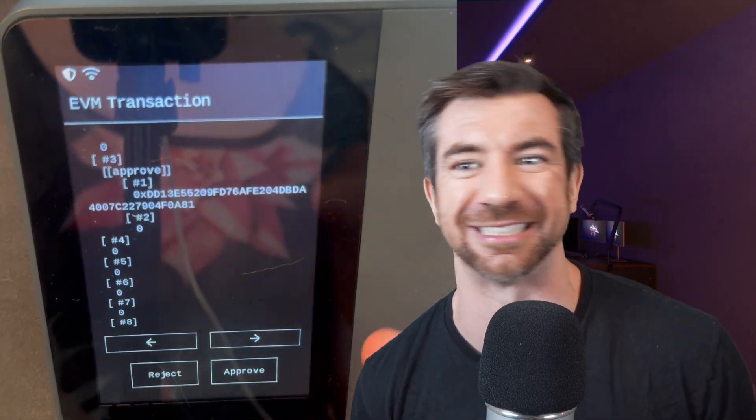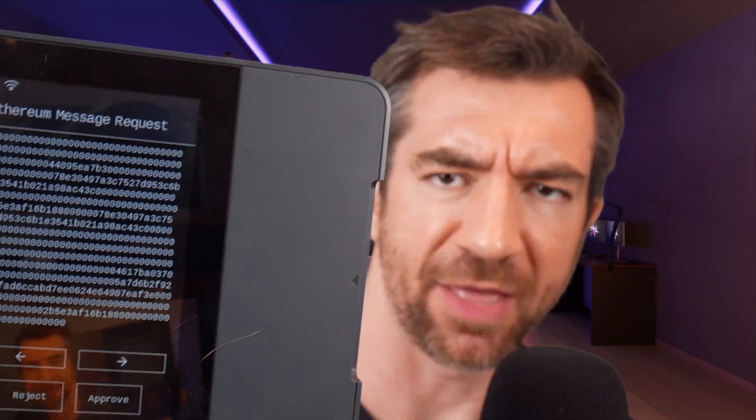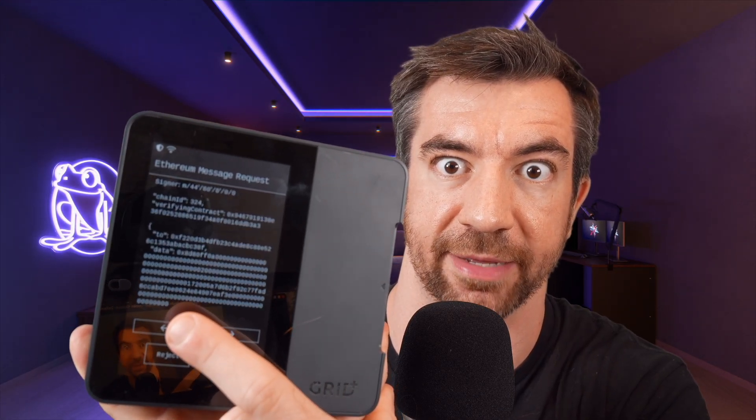The one with the best UX is the Grid Lattice Plus because it decodes most transactions. But if you have a complex transaction, first off you gotta lift it off the ground — you gotta be a power lifter. And this is what it gives you, which isn't too bad because it decodes some of it. However, approve that buddy. By the way, if a single character is off you lose all your money.